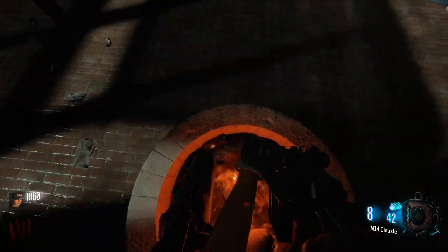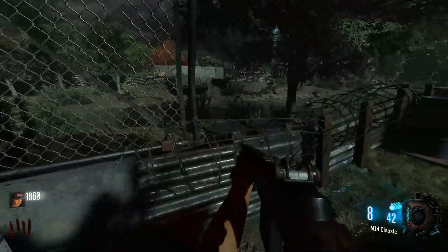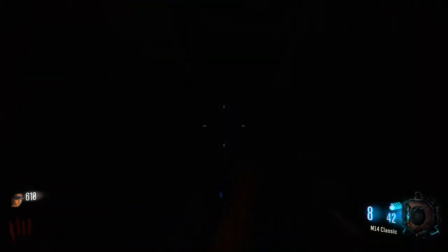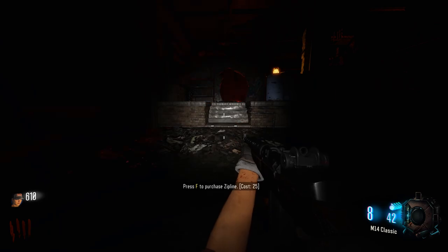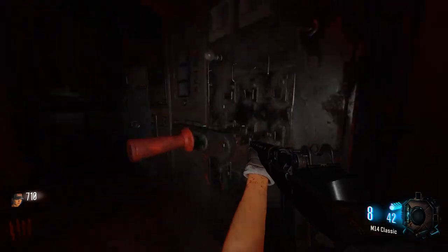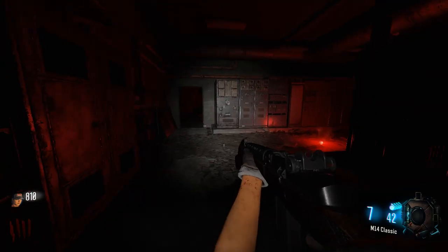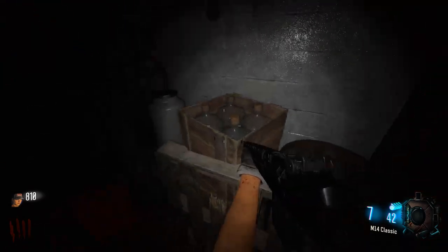Just casually cooking myself in this fire and it does nothing. Let's see what this does — hold on, is this like an interactable rope system? There's a flashlight — okay yeah, definitely need the flashlight now. Power switch — very, very nice. Get out of my way.